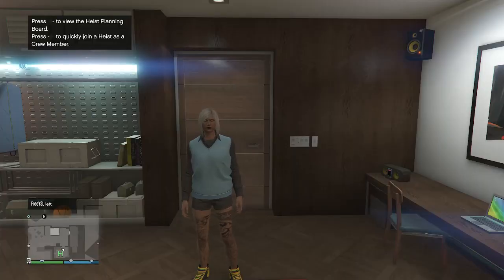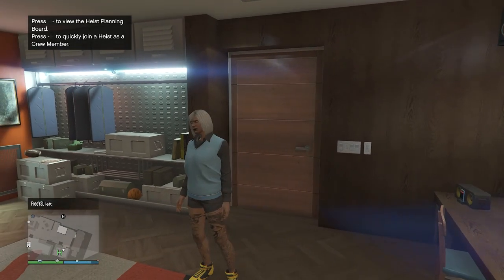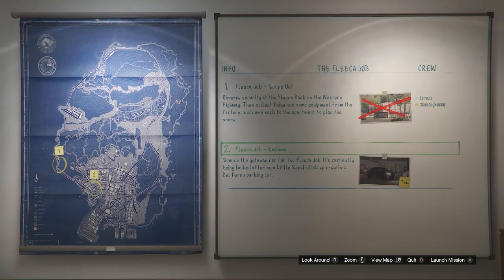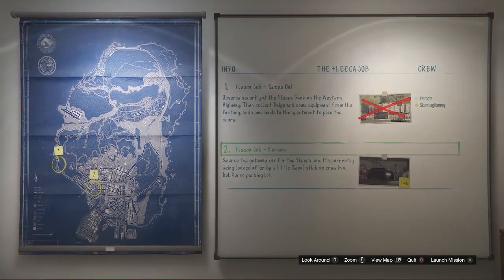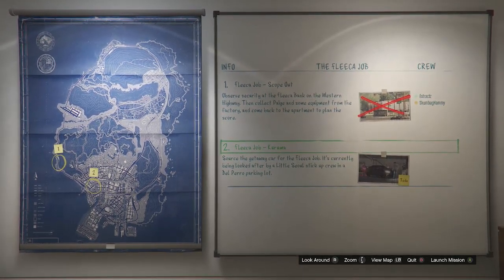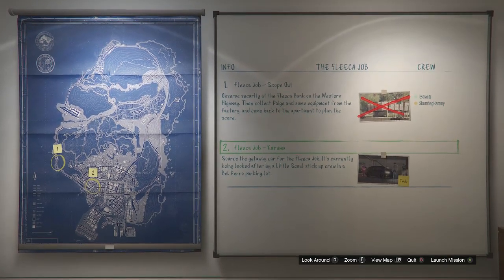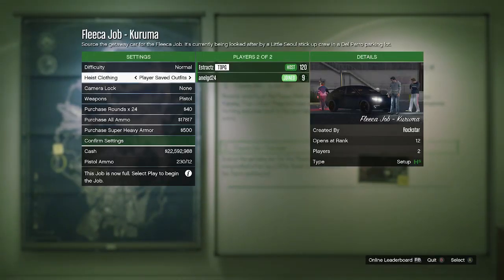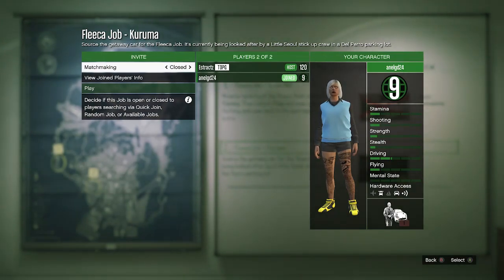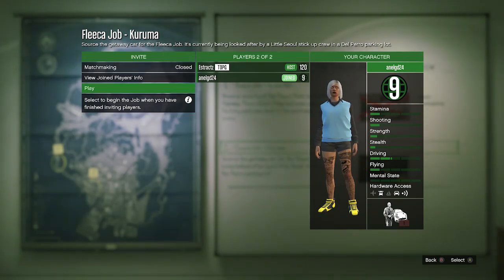When you get to your apartment, go into your heist planning board room, walk up to the heist planning board, and out of all five heists select the first one called the Fleeca Job. After selecting it, complete the first job called Scope Out. The second job it gives you is called Kuruma — that's the job we'll use for the merge glitch. Once the Kuruma job is available, launch it. When loaded in, set your heist clothing to player saved outfits, confirm your settings, invite someone, and then launch the job.